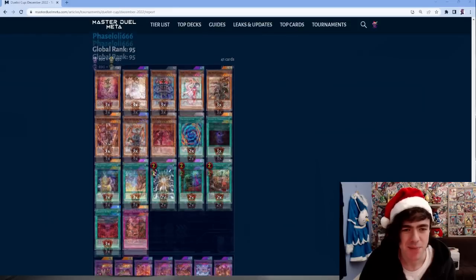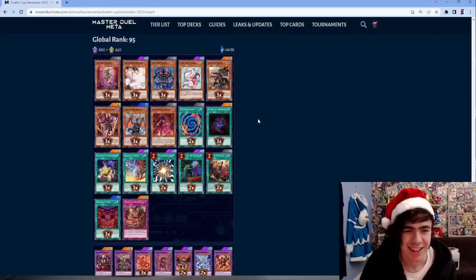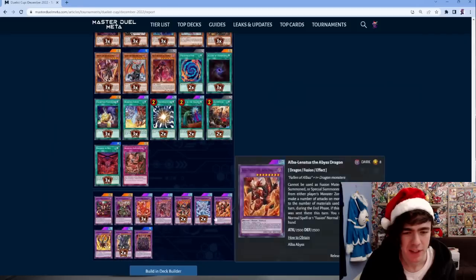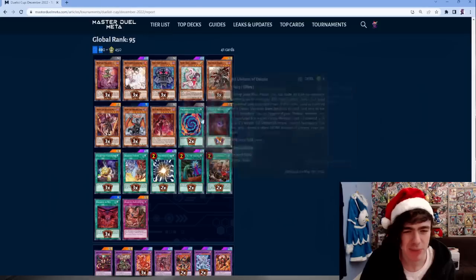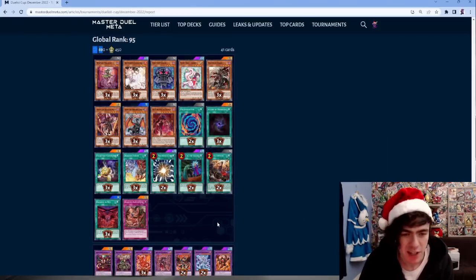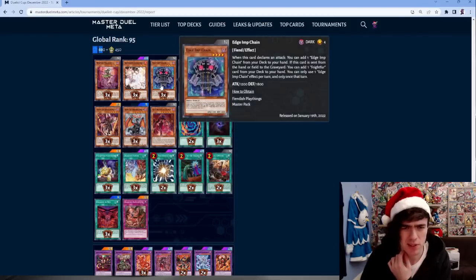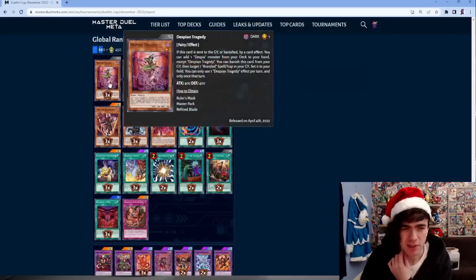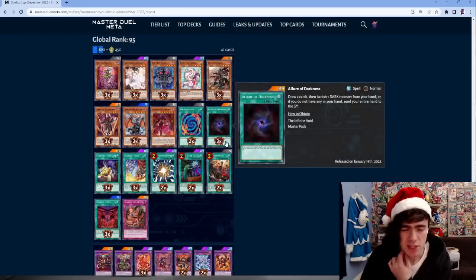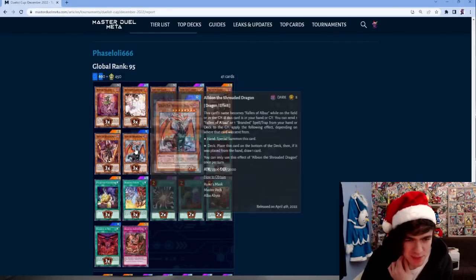We have an Ignister decklist. I can't talk too much about the techs since I don't play it myself, but the Cosmic Cyclone is super good into Runick, so he's probably teched that for the matchup. Also no Maxx C - just running Droll and Lockbird, which is probably better into most of the format since a lot of people are playing slow floodgate-style decks like Flundereeze and Runick.